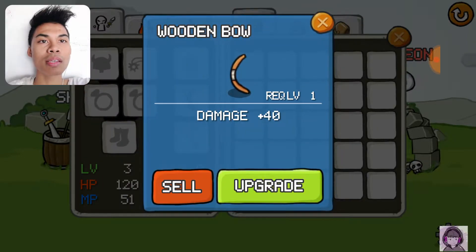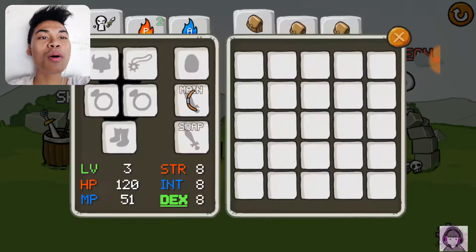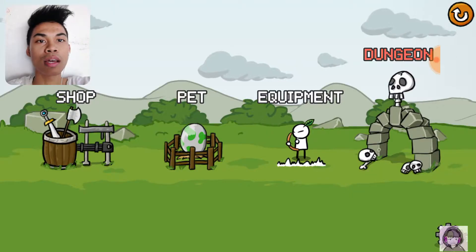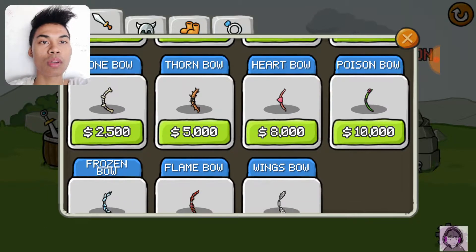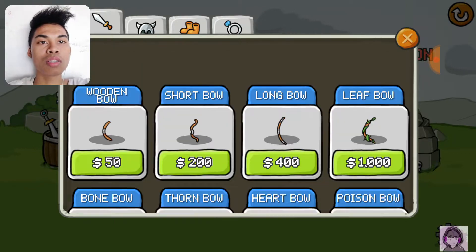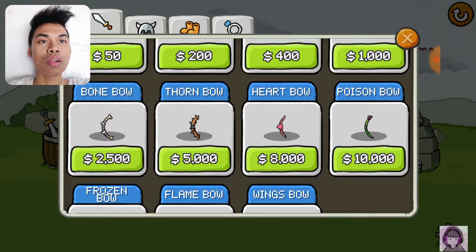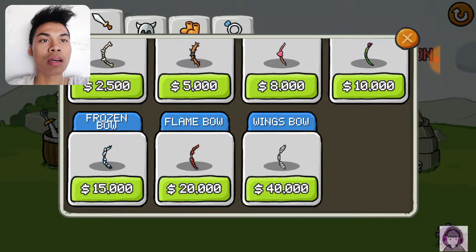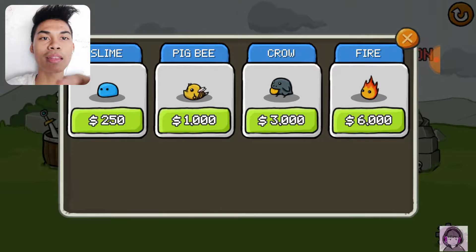In the equipment section, you can see my main equipment is a wooden arrow and wooden bow. You can upgrade those, and if you want to sell them you can do that too. I'm an archer so these are all bows, and you can purchase all of them by making progress and collecting gold while you're in the game.